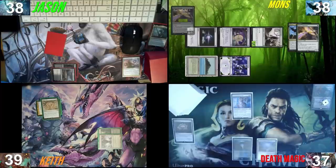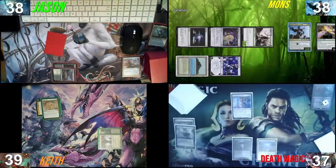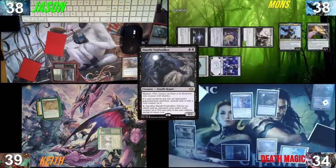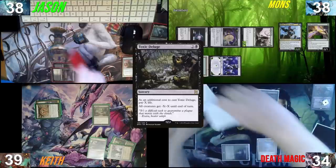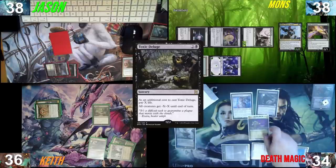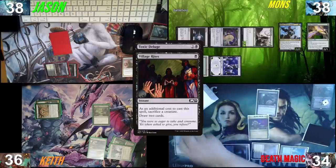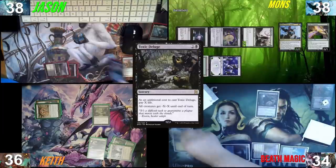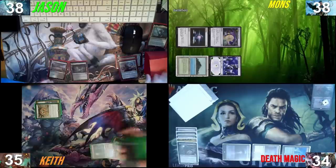Untap, upkeep, draw. I'll play Polluted Delta, crack it and bolt myself for a Watery Grave. My only spell for the turn: a Dauthi Voidwalker, then pass. Toxic Deluge — who has the biggest butt on the table? Three, then. I have a response: lose one life, cast my one-time-use Tevesh called Village Rites, and sac Ethersworn Canonist as an additional cost. Draw two cards, and everything else that dies gets into my Dauthi pile. Anyway, then Dauthi dies. I'll crack my Polluted Delta — now the Dauthi's gone. I'll go get my Shockland, I will not shock it into play, and pass the turn.